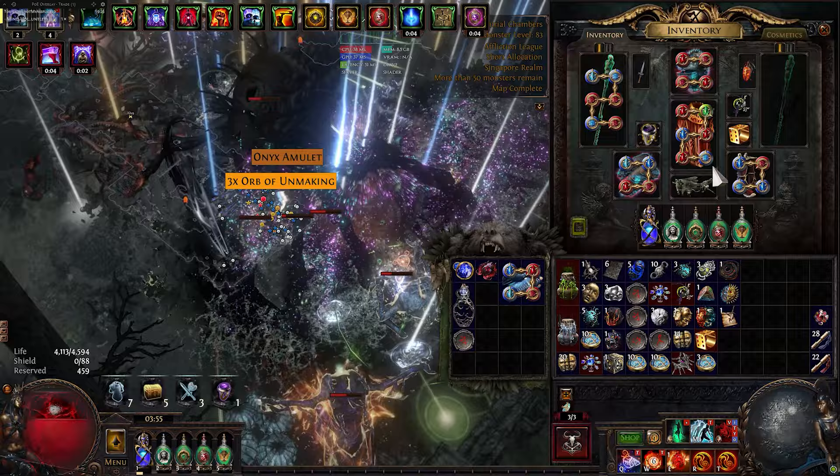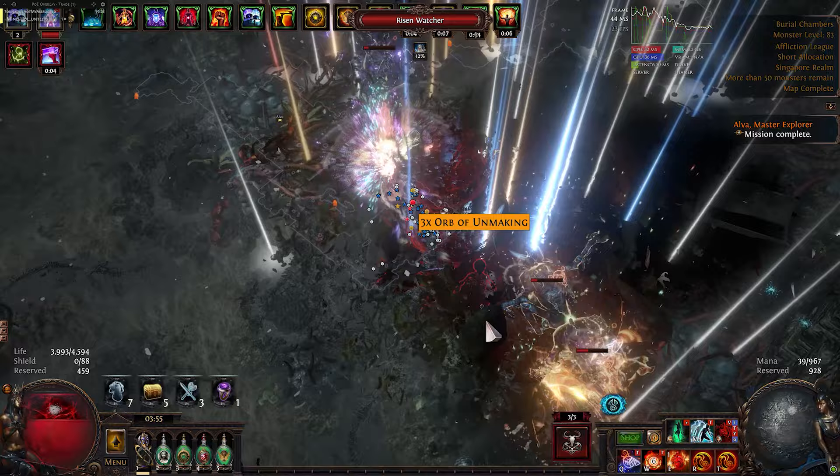All in all, not much has changed for the equipment aside from getting more chaos resists and using a silver flask to greatly boost our cast speed.